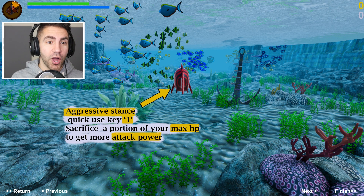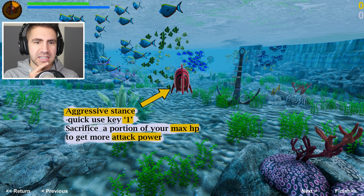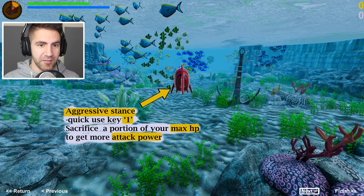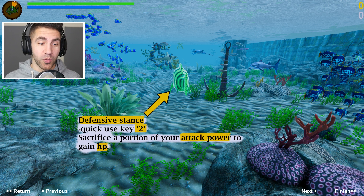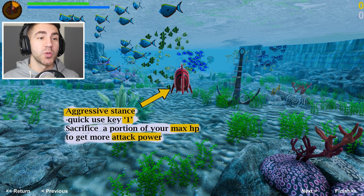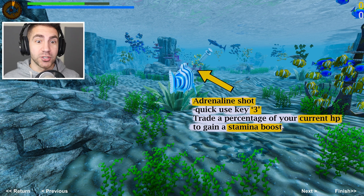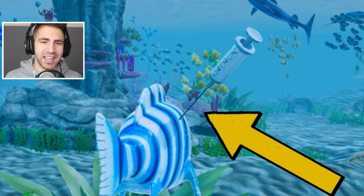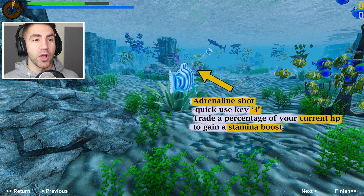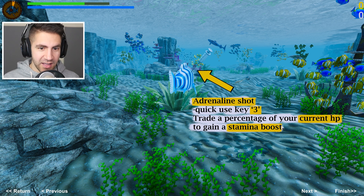I love the fact that you can get upgrades. Aggressive Stance - quick use key is 1. Sacrifice a portion of your max health to get more attack power, so that's if we press 1. Defensive Stance - quick use key number 2. Sacrifice a portion of your attack power to gain health. So you can see the green bar is lower on this one and higher on that one - that makes sense. I like this tutorial. Adrenaline Shot - it's actually a syringe that says adrenaline on it. Quick use key 3, trade a percentage of your current HP to gain a stamina boost. It looks like it just takes some of your health but you regain it.